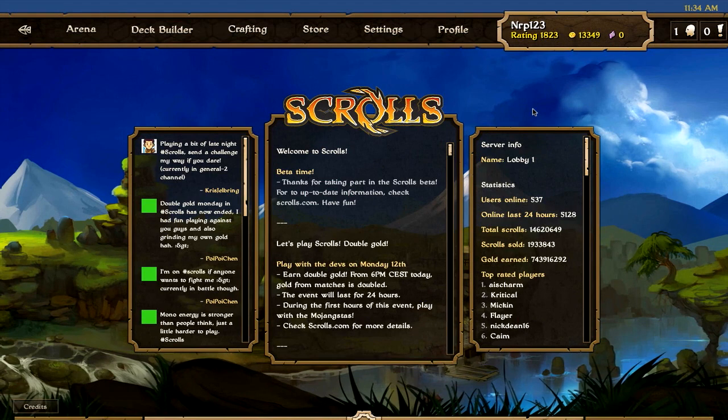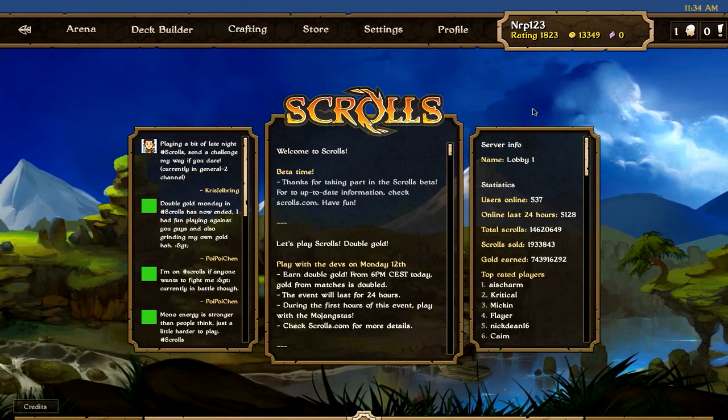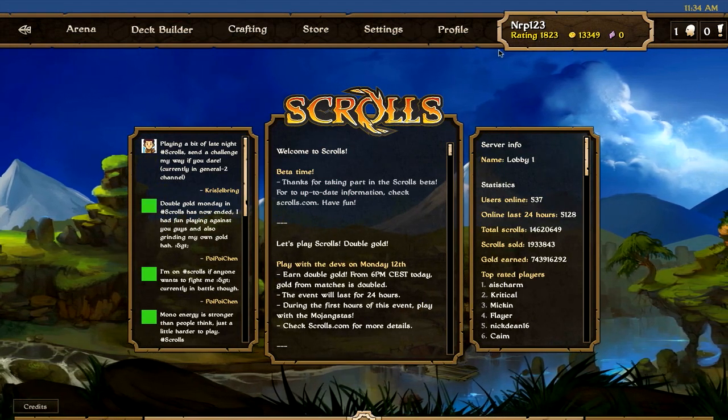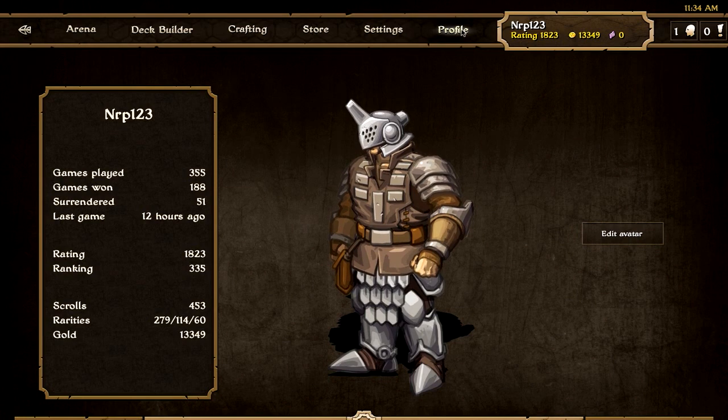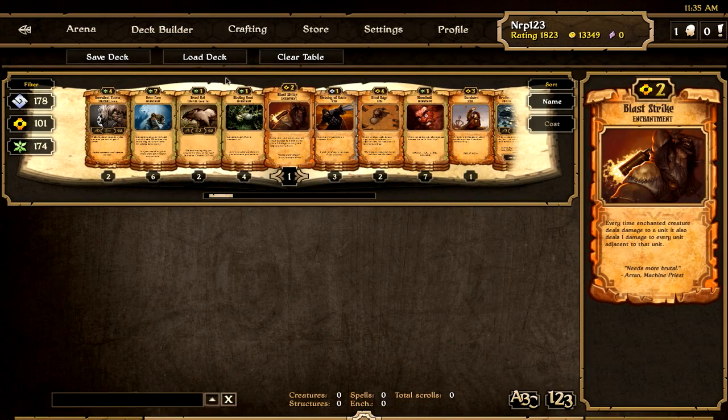Hey guys, it's Nerf the Ninja here and today we're doing another Scrolls ranked match. My rating is up to 1823, putting me in the top 340 players. I rose in rankings quickly from around 1600 last episode because I got lucky and played some really high ranked opponents — two guys in the top 30, including Miteringo. I gained like 25 rating from beating both with a lucky growth hand. Today, since we did growth last time, we're going to play with an order deck.